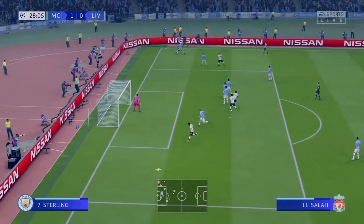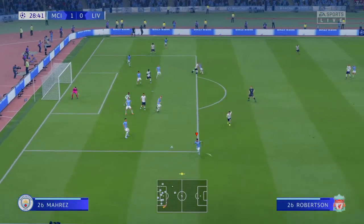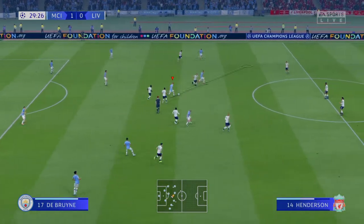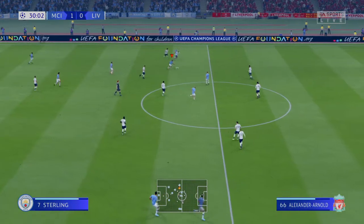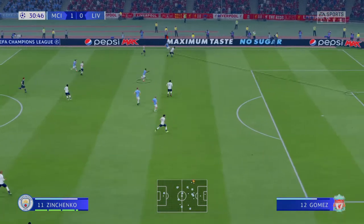Salah crosses towards the far post, and a strong glove on the ball from the keeper. Being pressed high. Sterling. You can hold X to pass to someone further away — even if there's someone in the way, just hold X.